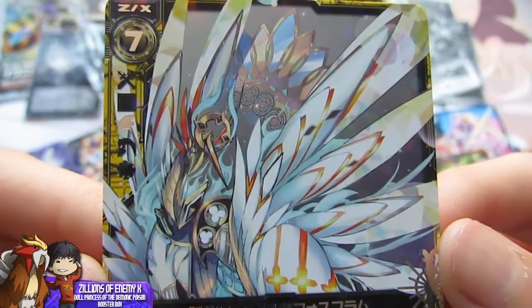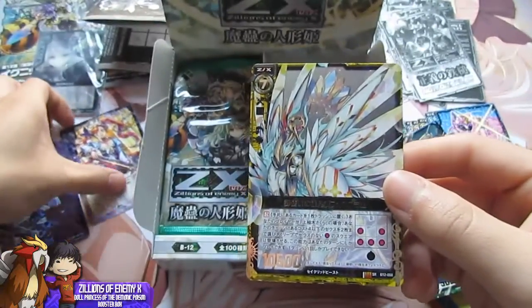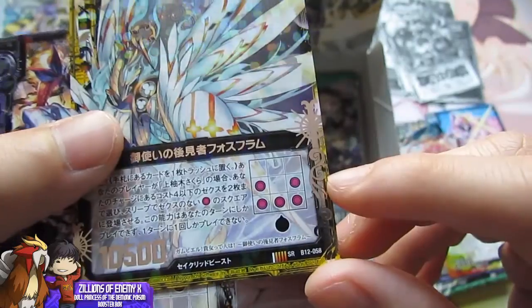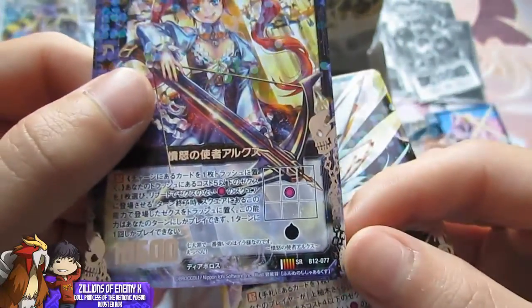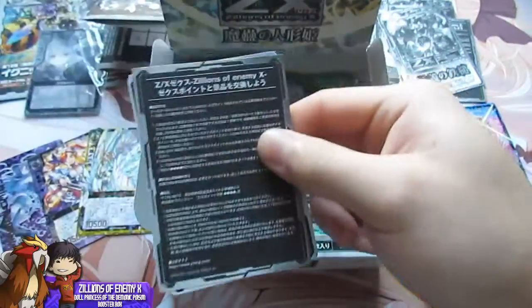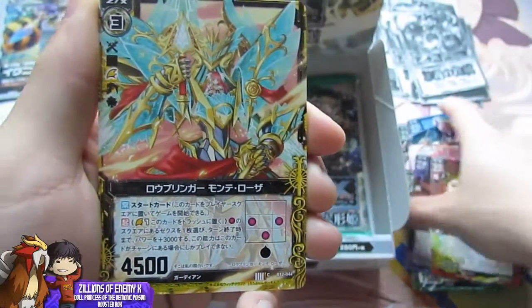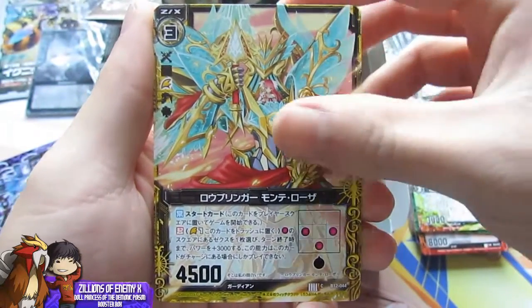I don't see a face or a head on this card — but it looks really cool. Looking at the artwork from the cards, the bordering is freaking awesome. You can see this border right here, it's got like a silver angelic bordering. This one has like a skull and chain — that is so cool. This is the newest set of Zillions of Enemy — it was just released this month, and I think there's like eight sets out already. We got another one of these guys.